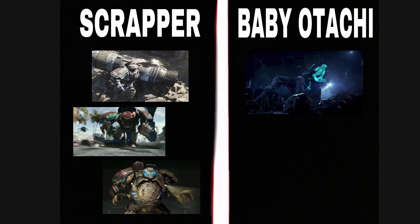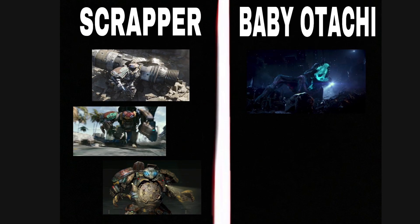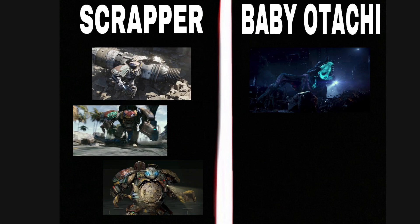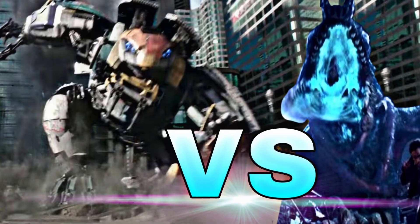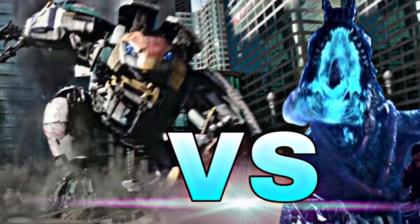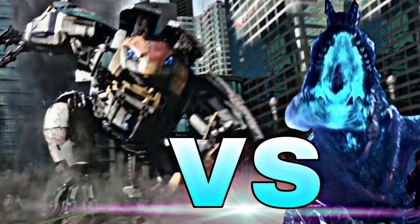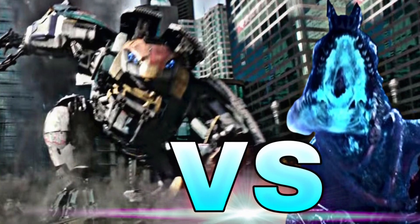Durability easily goes to Scrapper — it can go through buildings, get knocked around, jump off Gypsy Avenger, slide down a volcano, and more. Basically every category other than maybe size goes to Scrapper. I think if these two were lined up, Scrapper would have no problem running circles around baby Otachi by curling into a ball, and that welding torch would definitely do major damage and get the kill in the end.